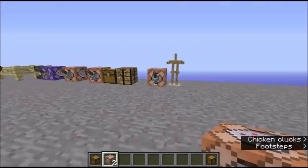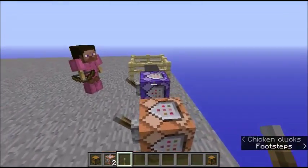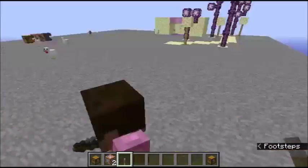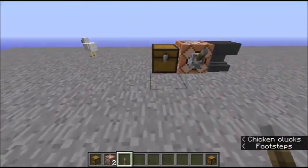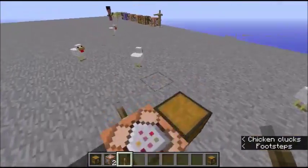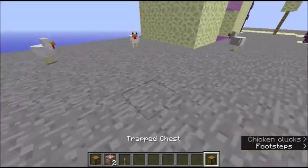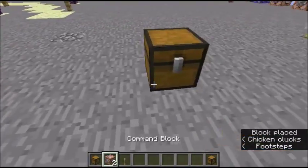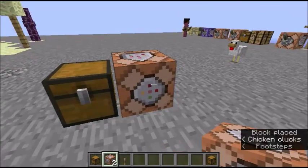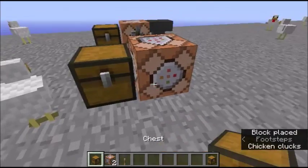I learned this from a YouTuber — something fire, I don't know, it was on YouTube but it was a good YouTuber. And then he had the command — it was epic, it was a command I did not know, it was super cool. So what happens is: first you get your chest, you place it down, you place the command block right next to it. I'm just gonna do it this way because I know it works.